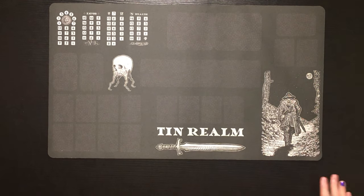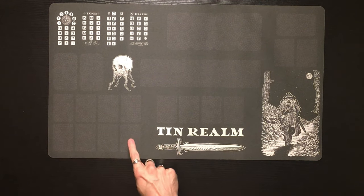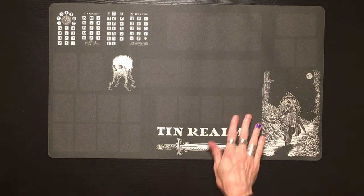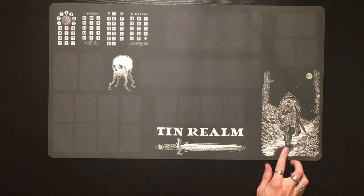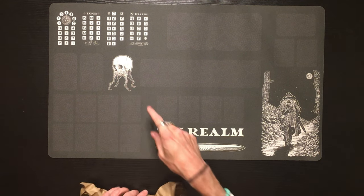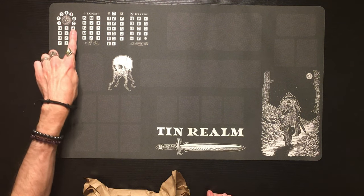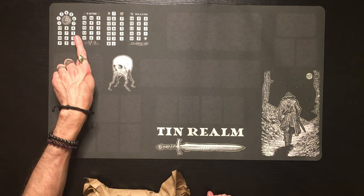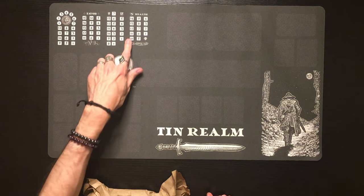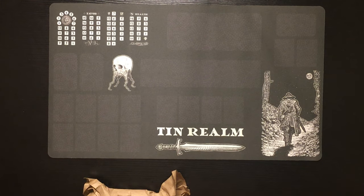Check it out — the Tin Realm play mat right here. It's beautiful, very subtle. You can see where the cards go, it's very subtle. Love the artwork on here. I think this is called a Crawl Bone, like a new enemy in the game. You've got all your stat trackers up here — this looks like a daytime tracker. You've got your favor, energy, food, and health, which is familiar from Tin Helm.